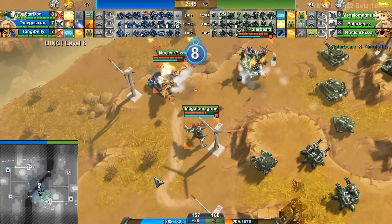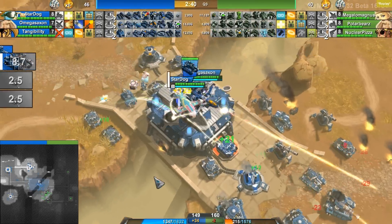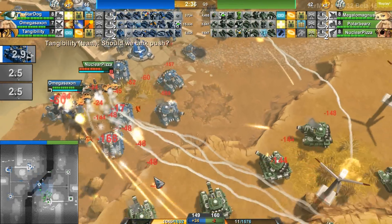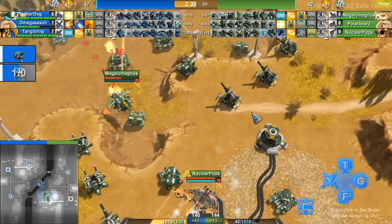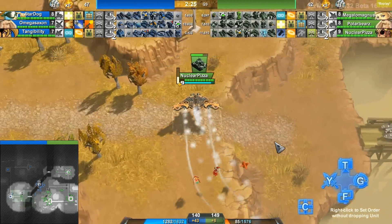Nuclear Pizza and Megalomagnus finishing off that Goliath. Stardog is finally back in the fight and does bring another Goliath out on the field, so Green hasn't been able to gain as much ground as they could have. They do have a lot more Berthas out on the field — there are still four out on the field. Polar Bears is actually the one with them in his loadout. Nuclear Pizza is going for the front door — no one has responded for Blue team yet.